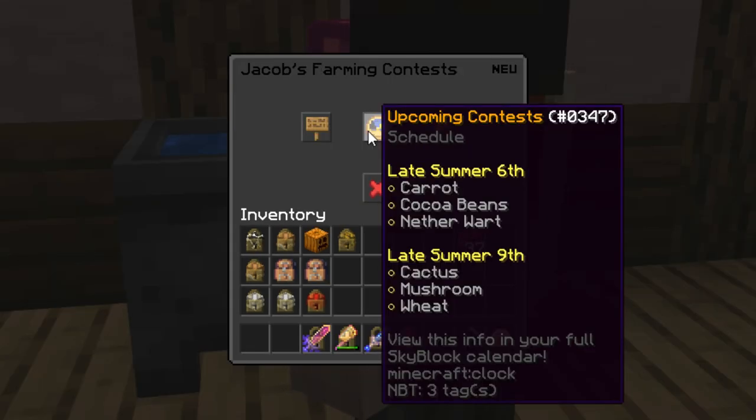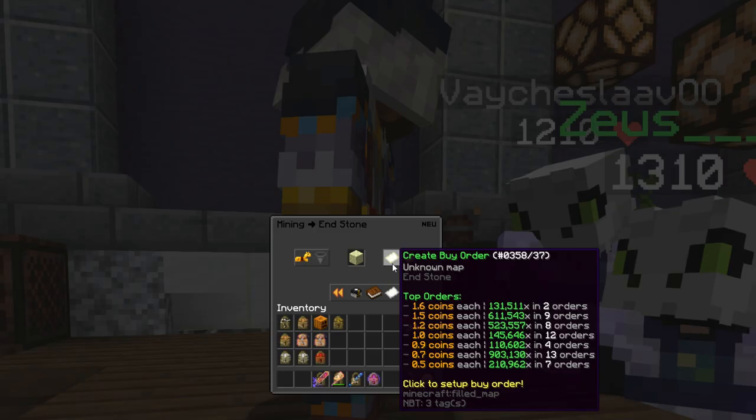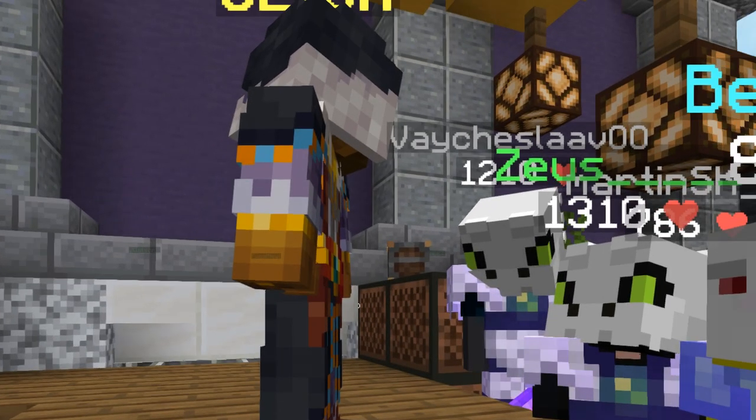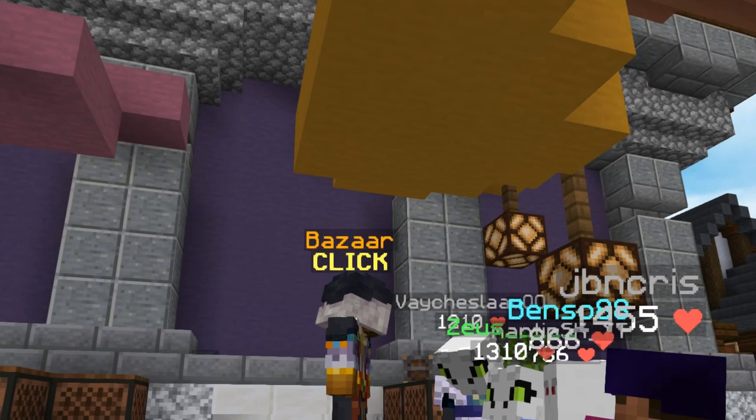If you want to make faster money, check the upcoming event and pick the most popular one people might enter — which is usually pumpkin, melon, or carrot — and create less aggressive buy offers in the hour leading up to the event, such as 3.2 coins each for pumpkins that are usually worth 4 coins, to guarantee your offers all fill up while you still make profit. Smarter players may also recognize that events like mining month cause a huge influx of items like Andesite and Cobblestone and their enchanted forms going well under NPC sell price, so just setting up those buy offers while playing normally or doing something completely different is just free money.